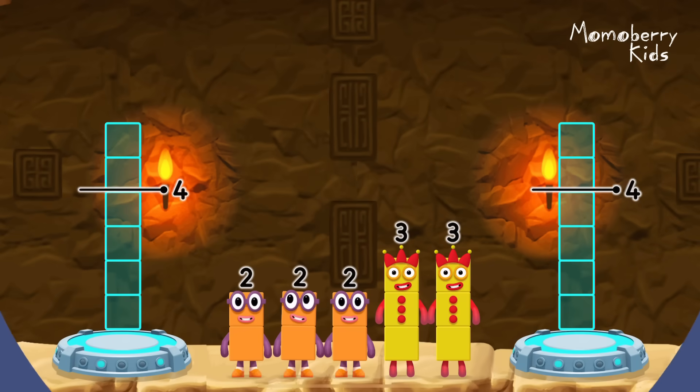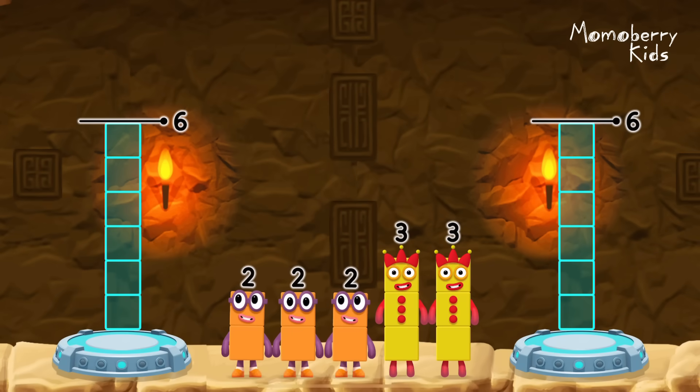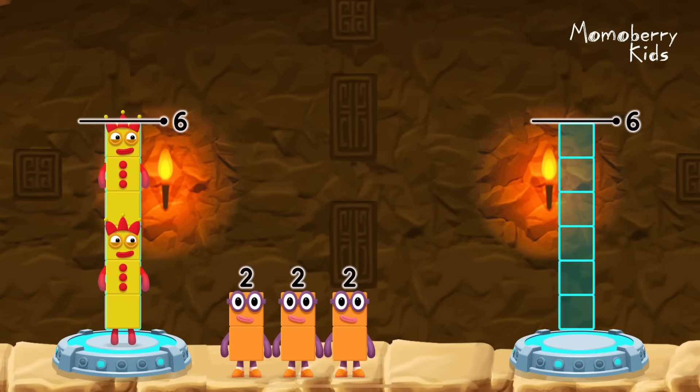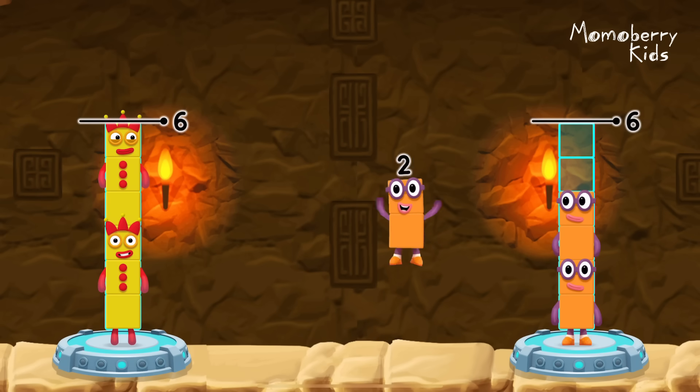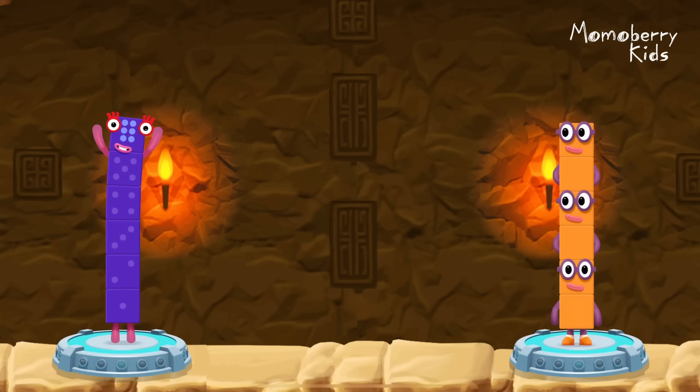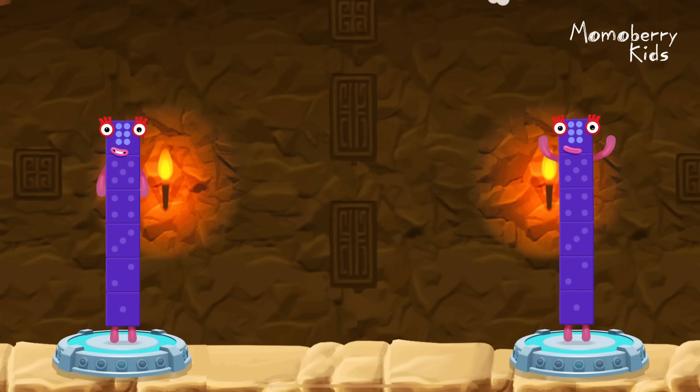Share the number blocks evenly to make two groups of six. Three, three, two, two, two. Three plus three equals six. Two plus two plus two equals six. Six equals six.